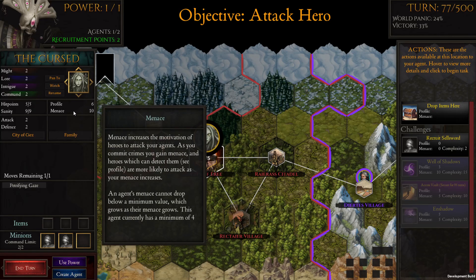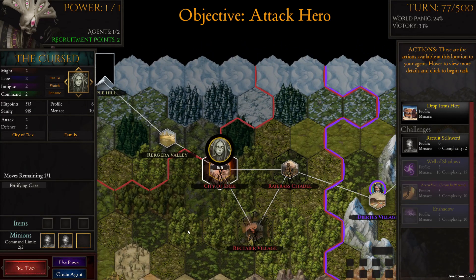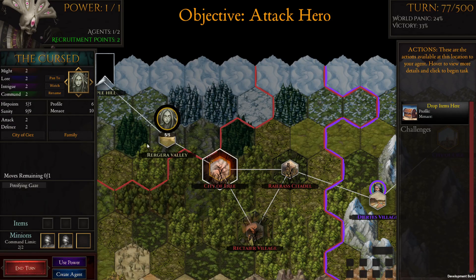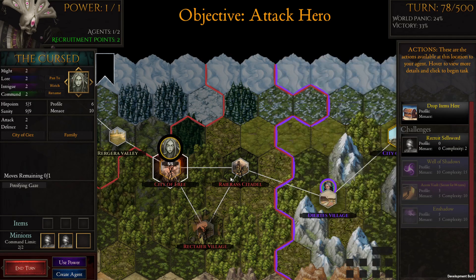Our profile has gone up a bit because we raided that vault. Now we're going to make a little cache up here — so if something happens to us we can just go back and pick it up. If we had a higher command we could get more people, but unfortunately we don't.